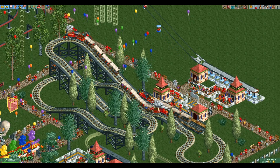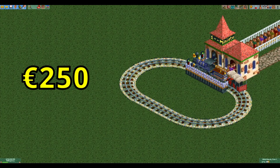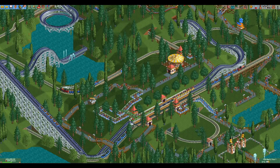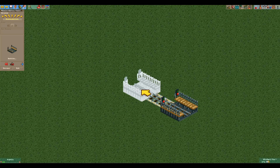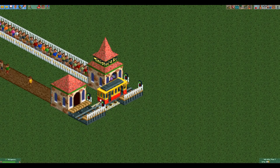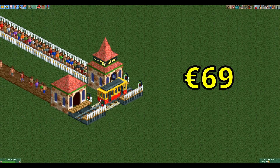We can still go cheaper with other ride types though. It is now time for the cheapest transport ride. A tiny loop of track is cheap but not the cheapest this time, thanks to shuttle mode. The miniature railway is the cheapest transport ride to build, so it's the perfect candidate. All we need is a station piece, a straight piece, and another station piece. The station is too short for the train, but luckily the trams available work perfectly fine. This amazingly useless transport ride only costs 69 euros to build, making it over twice as cheap as the cheapest roller coaster.